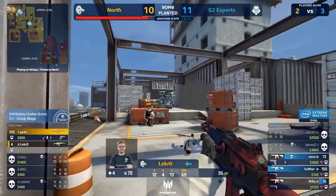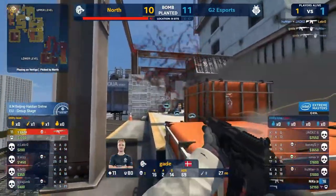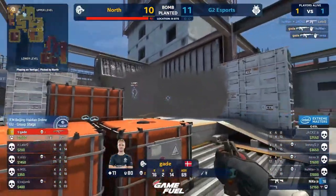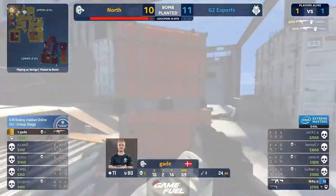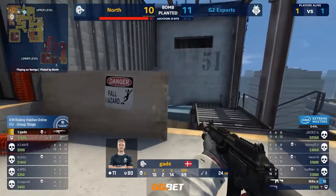But Gade getting the bomb down is step one. Hunter sneaks around, does take Lekro down. Now just one man — it's Gade. Finding two — what an incredible transfer. Two heads and he separates them both. Now he can play the time. 11 HP. Both of them disastrously low.